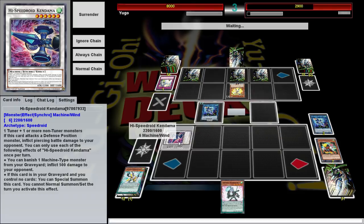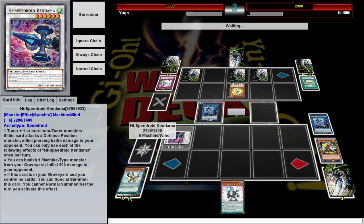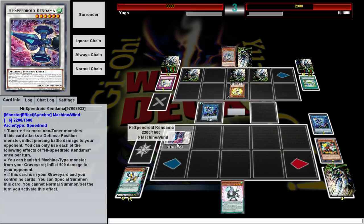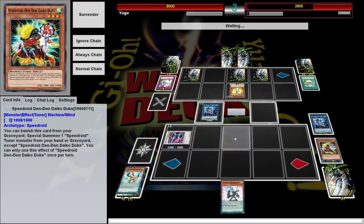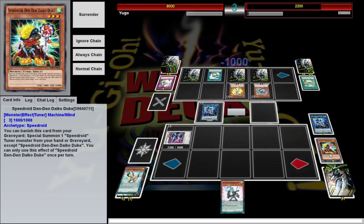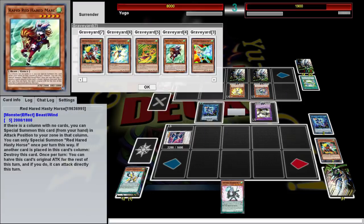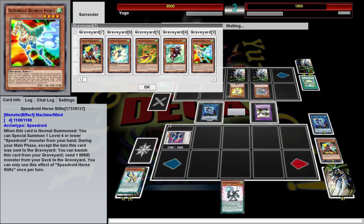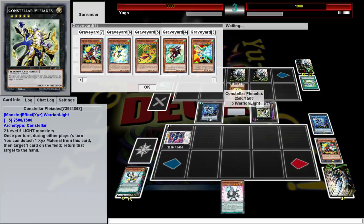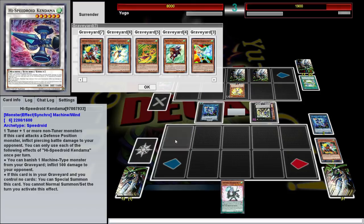It's only once per turn, but if this card is in your graveyard and you control no cards, you can special summon it — though you can't normal summon that turn. I'm mildly regretting putting it in defense mode, but if he destroys all this I can bring it back. I can attack into whatever he's got in defense mode, so I'm not completely out of the game. I've also got Hasty Horse — not hasty horse, I mean stilt horse. This weird-looking thing. He surrendered — weird flex but okay, afraid of Kendama.